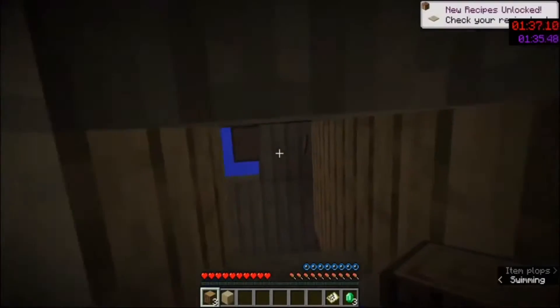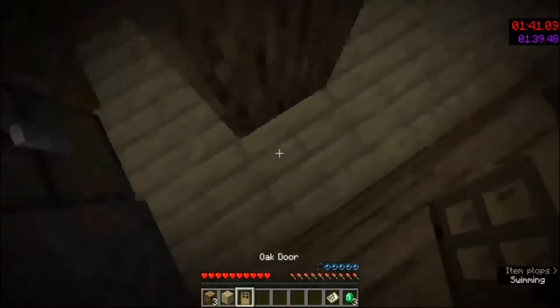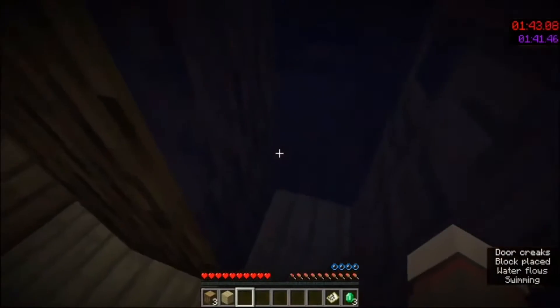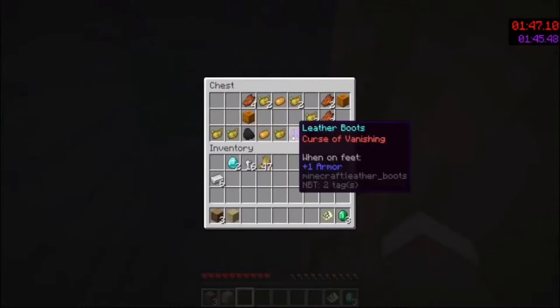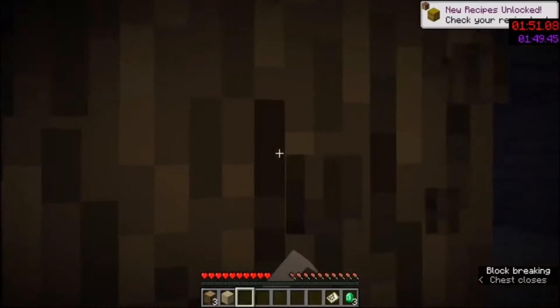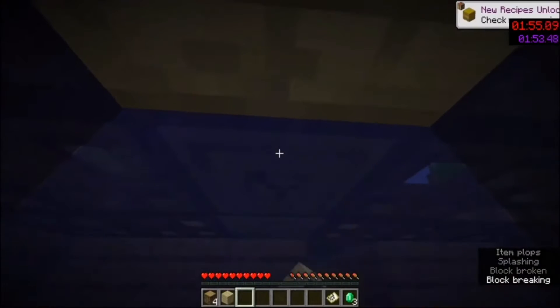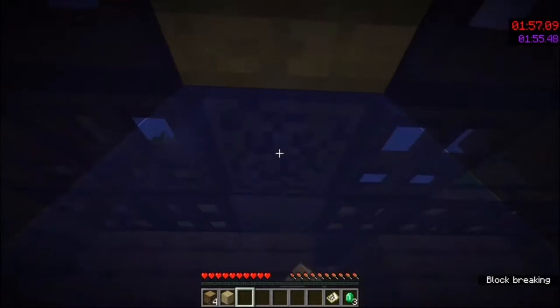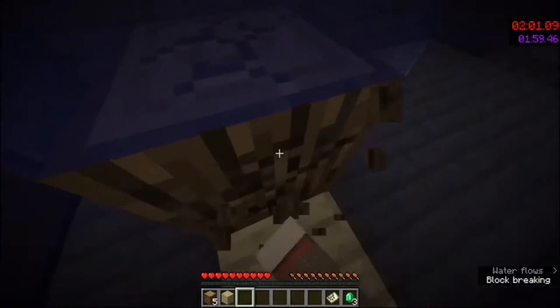I grab the door — doors are good because they let you breathe underwater. I place the door here because I'm also going to mine this wood. There's 47 wheat in that chest, which is insane — I've never seen that much wheat on a shipwreck before. I grab that, mine this wood, and once I get this I'm going to head over to that buried treasure.